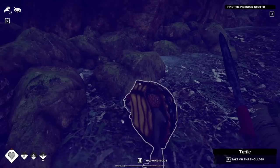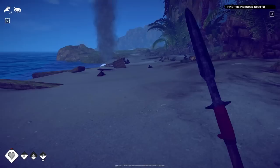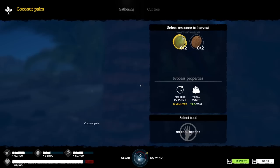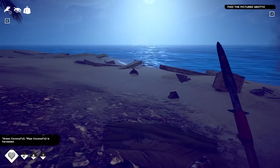I think I'm going to find the pictured grotto right now. Why would I play during the day when all it does is hurt you with the sun? I'm going to leave the turtle over here at camp because it slows me down quite a bit. The grotto should be pretty easy to get to. If I didn't know where it was I'd save up some food and water, but I do know where it is so I'm not really concerned.